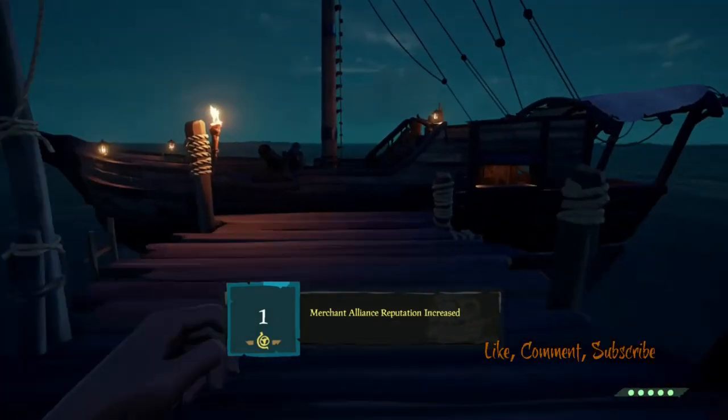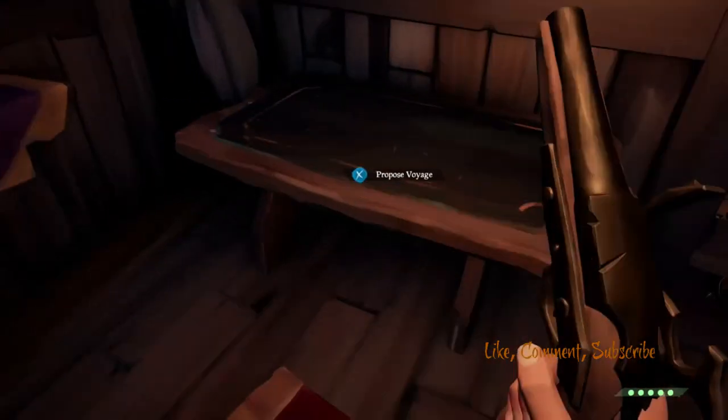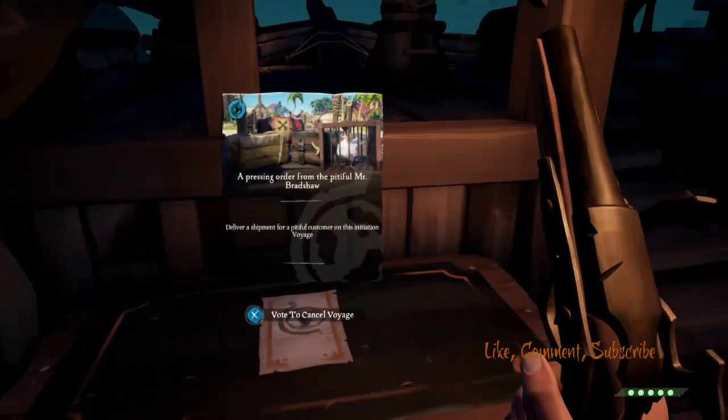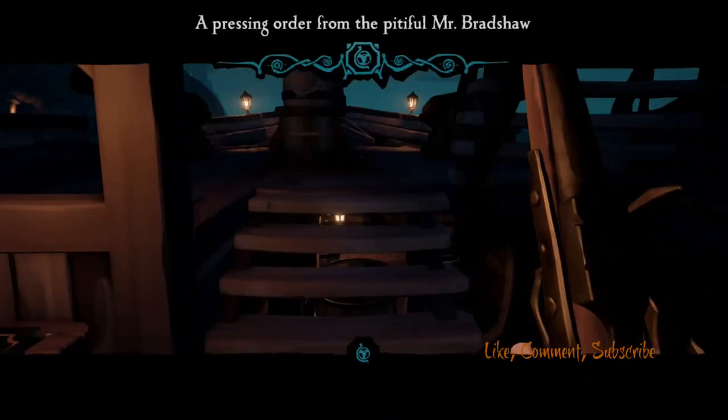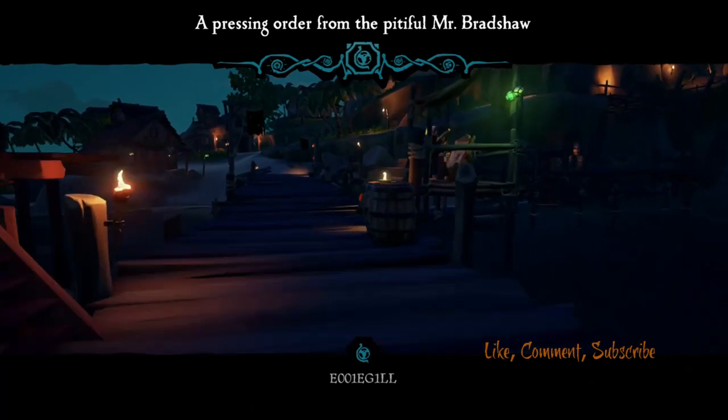So from here you go into your boat and then you whack it on the voyage table. And then click vote. Obviously there's a few of you — you all vote for it. But once it's on the table, you're back to the alliance merchant.